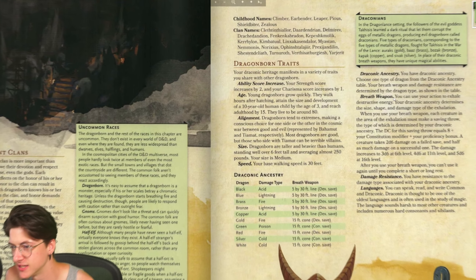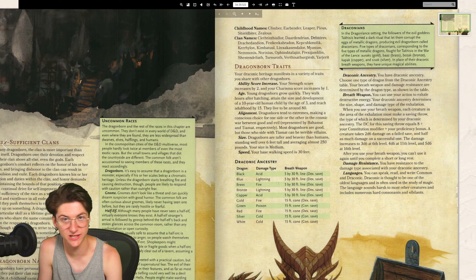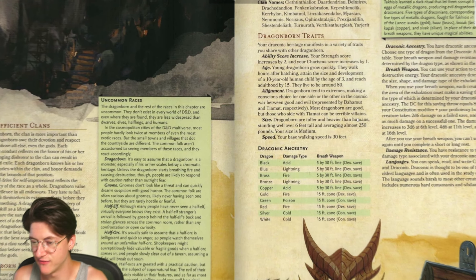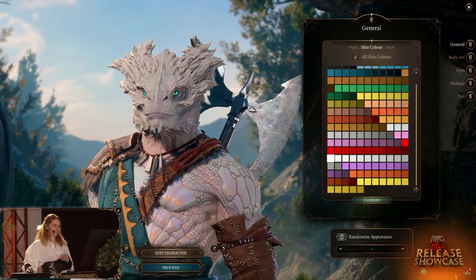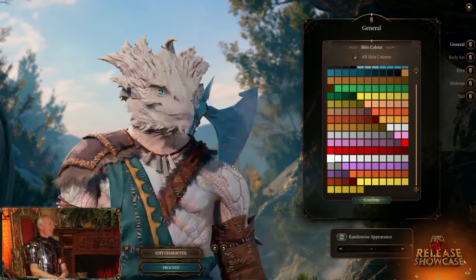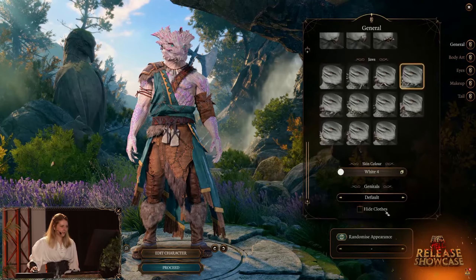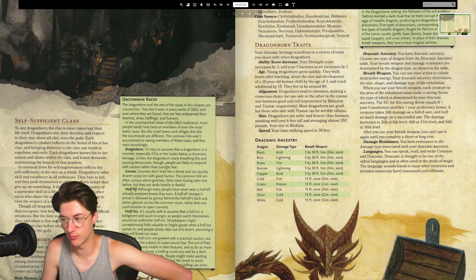In the Dragonlance setting, followers of the evil goddess Takhisis learned a dark ritual that corrupted metallic dragon eggs, producing evil Dragonborn called Draconians. Five types - Aurak, Baaz, Bozak, Kapak, and Sivak - have unique magical abilities in place of draconic breath weapons. Dragonborn are taller and heavier than humans, standing well over six feet tall and averaging almost 250 pounds. The alignment of Dragonborn tends to extremes, making a conscious choice in the cosmic war between good and evil represented by Bahamut and Tiamat. If you're a good dragon you go with Bahamut; evil dragons most likely worship Tiamat. Most Dragonborn are good, but those who side with Tiamat can be terrible villains.